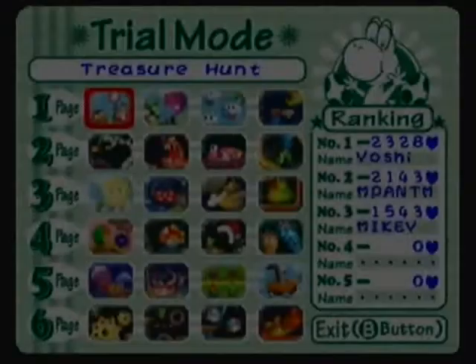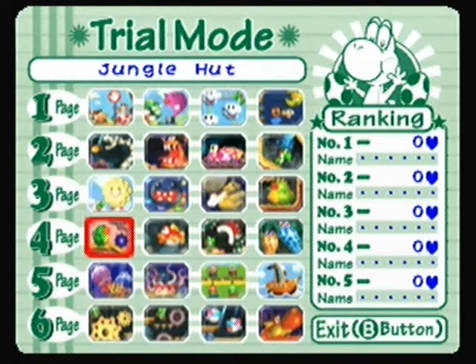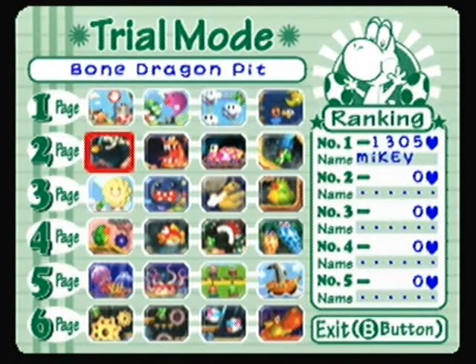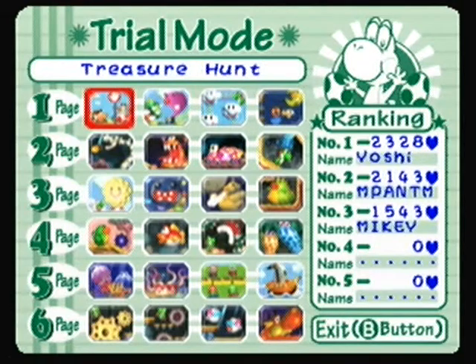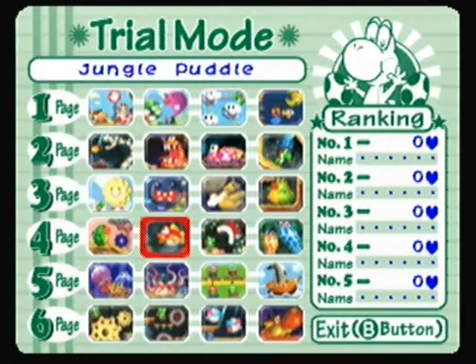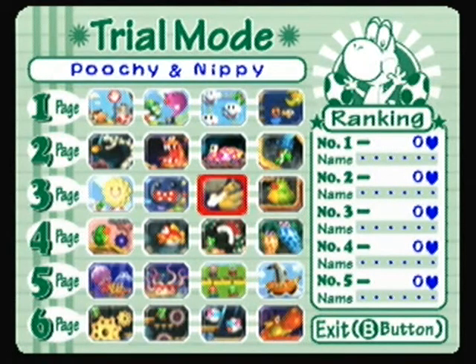So here's trial mode. Before, I didn't have those last two on page six — the Magma and Ghost Castle — because you had to beat the levels in story mode in order to unlock them in trial mode. Basically, you can play a level and get a score for just that level. It's essentially doing story mode, but just per level. It's a neat thing.